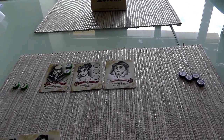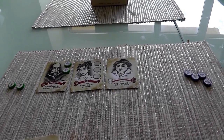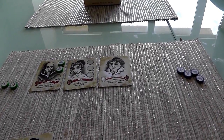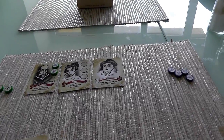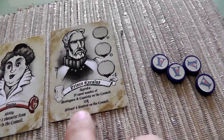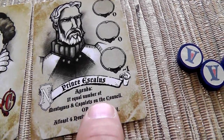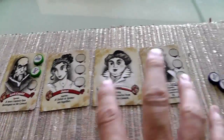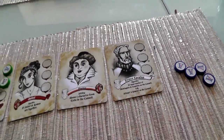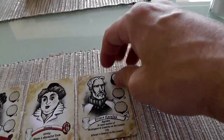Jen's going to play Prince Aeschylus, who has two different agendas he can score on: he'll score if there's an equal number of Montagues and Capulets on the Council - which is in direct opposition to Lord Capulet, so only one can be true - or he'll score if there are at least four neutral characters on the Council, and currently there are two. Jen places one of her chips and that ends her turn.